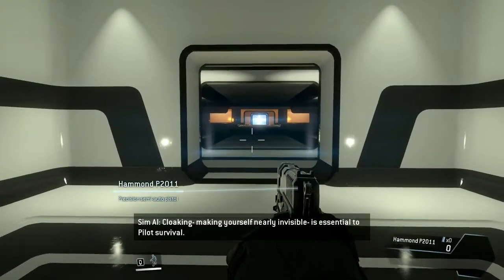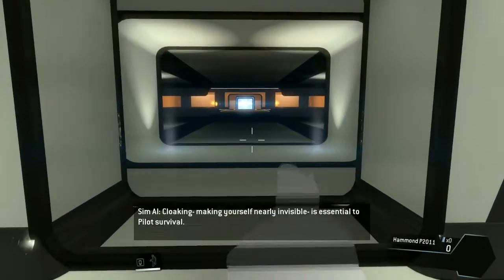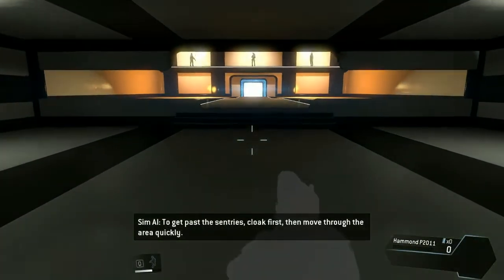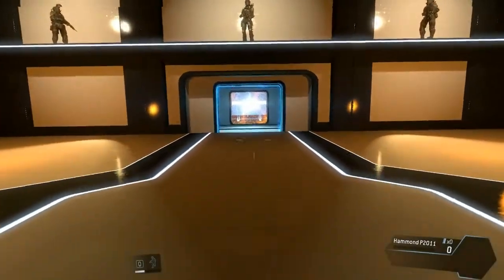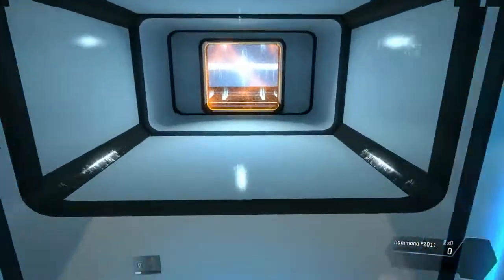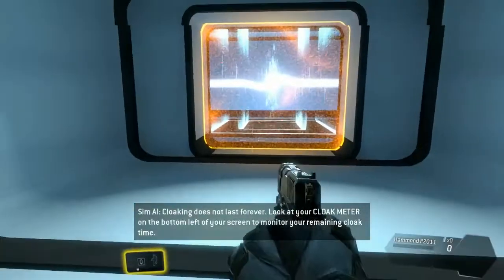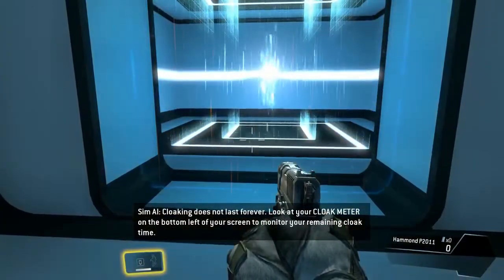Cloaking — making yourself nearly invisible — is essential to pilot survival. To get past the sentries, cloak first, then move through the area quickly. Well done. Cloaking does not last forever. Look at your cloak meter on the bottom left of your screen to monitor your remaining cloak time.